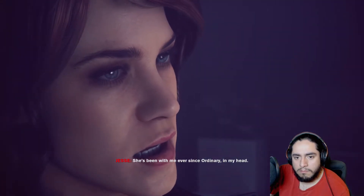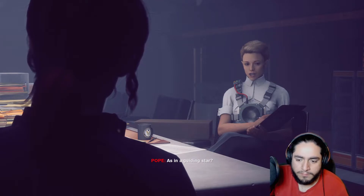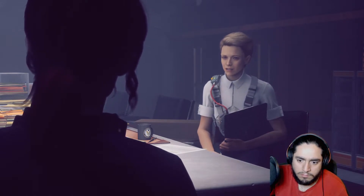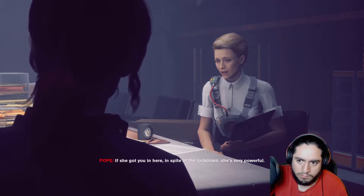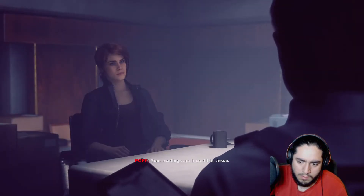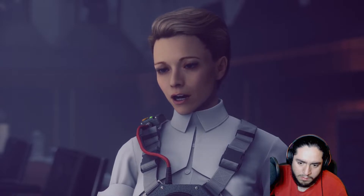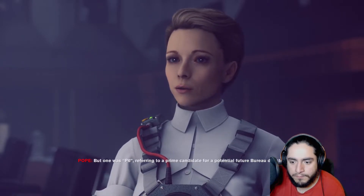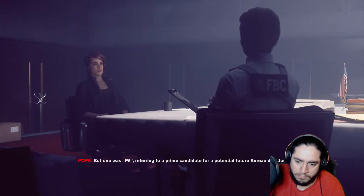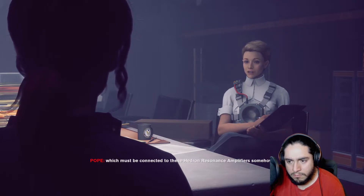Can you tell me more about this being you found? No. She's been with me ever since Ordinary — in my head. She led me to you. I call her Polaris. Polaris, as in a guiding star? Did Polaris know about the Hiss — if she got you in here in spite of the lockdown, she's very powerful. Your readings are incredible Jesse. Cross-referencing the database I found two matches in Darling's old classified files — one was P6, referring to a prime candidate for a potential future bureau director. Dylan — is that Dylan?